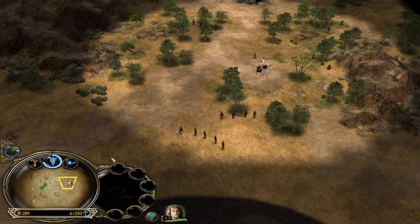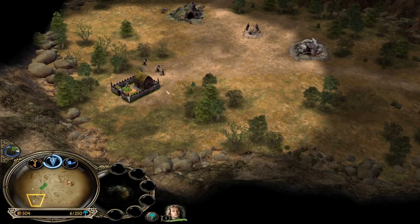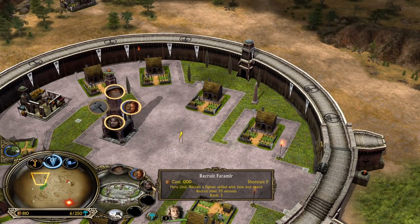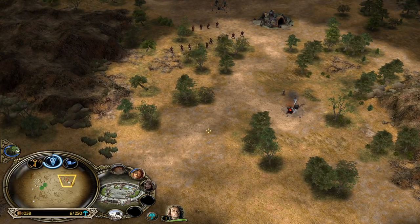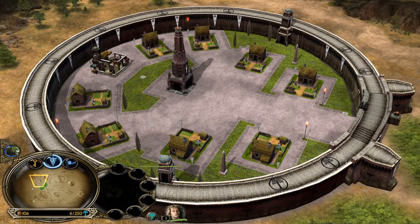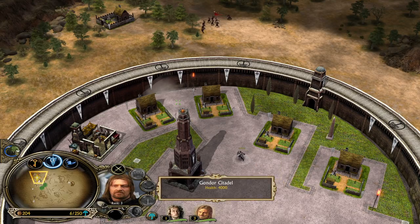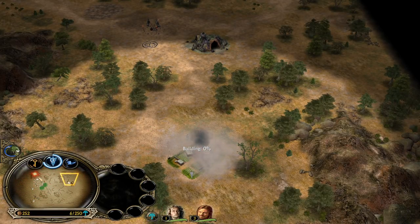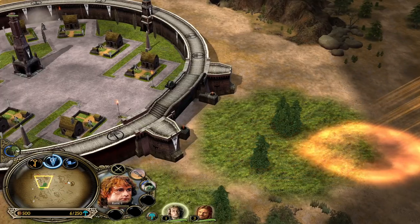Let's recruit Faramir first. He has a level 4 leadership, level 5 Captain of Gondor, and the Horn of Gondor to stun nearby enemy units, but the most important and reliable thing in this matchup is his level 6 ability Glory of Gondor, which grants us money for killing enemy units. We will need a lot of money to get through this rough early-to-mid game and hopefully shine bright in the late game.